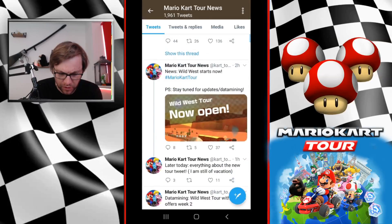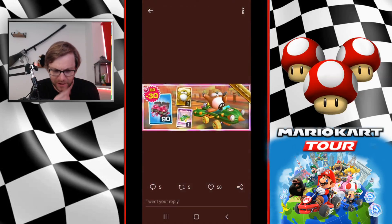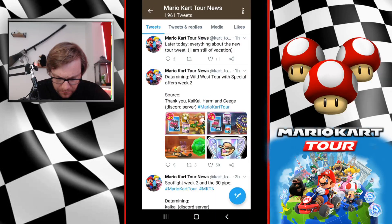The data mining is here. Monty Mole is going to be the pack, I believe, for the second week. There's also this green thing - it's probably just in a coin run or something, gives you extra coins. Like a blue one or a red one, maybe a green one gives you a bit more. Not sure, let's see what people think.